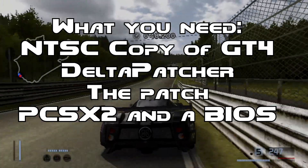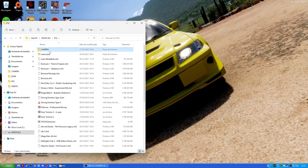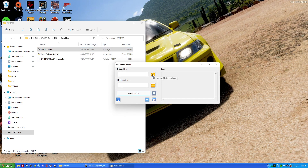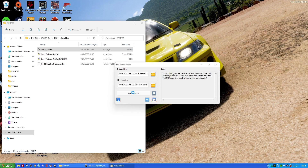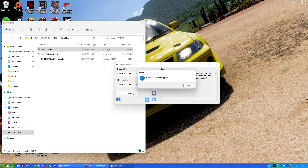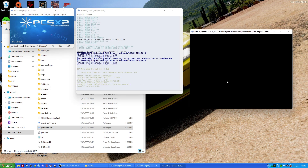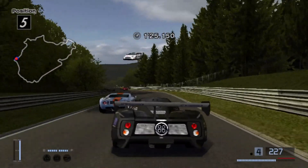All you need to do is make sure you have an NTSC copy of Gran Turismo 4 and the Delta X patcher. This is pretty simple. First, launch the Delta X patcher and then select the original copy of Gran Turismo 4. Then select the patch, and voilà — it takes a while, but after that the installation is complete. After that, grab the latest version of PCSX2 and also make sure you have a BIOS for it. Then select the game, and if you see any difference with the camera, that means the patch works as intended.